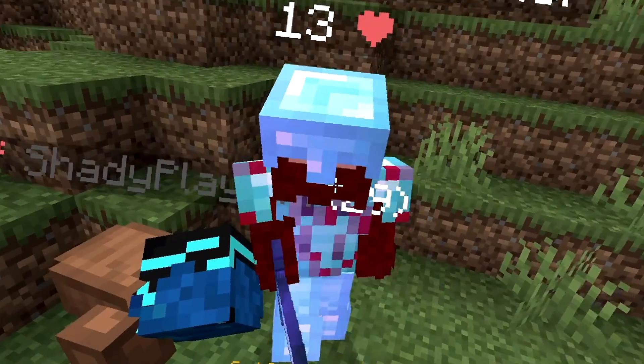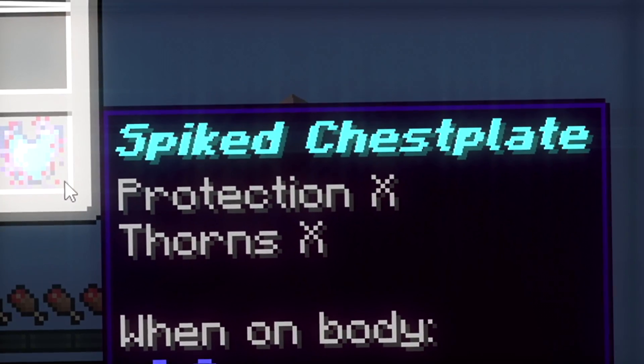In this video, it's Minecraft UHC, but you can craft a spiked chest plate, which will make enemies think twice before attacking you.